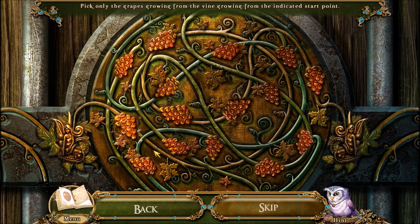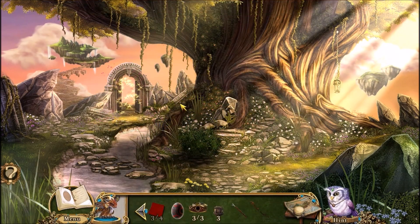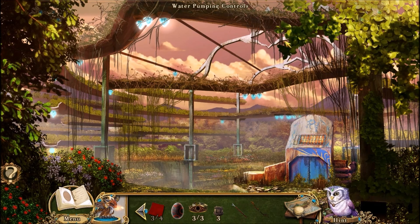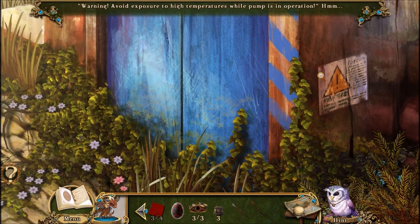With this puzzle, you want to click on the grapes which are only connected to the brown vine, ignoring the two or three green vines. Getting us through the door that Dreadmire closed. He can't stop us. There's no way.